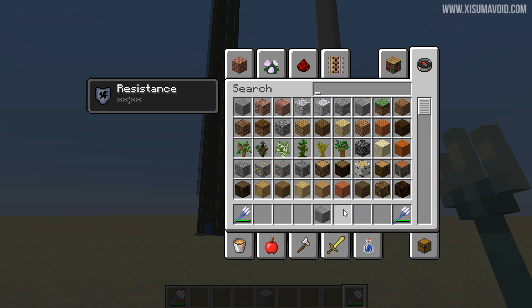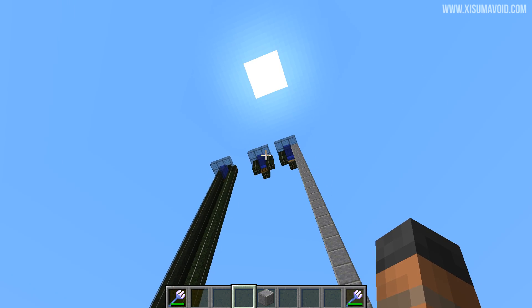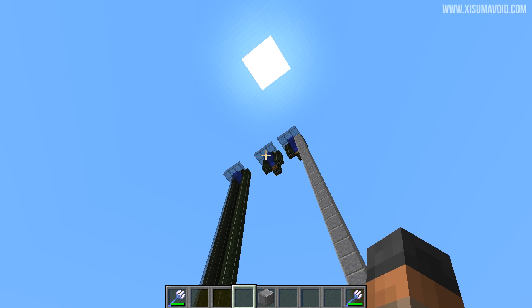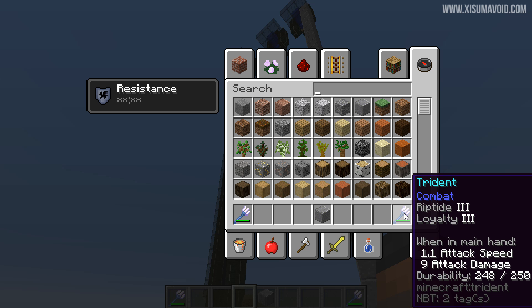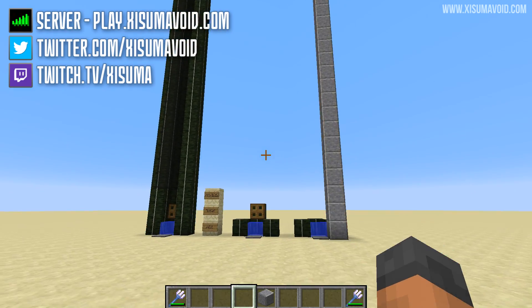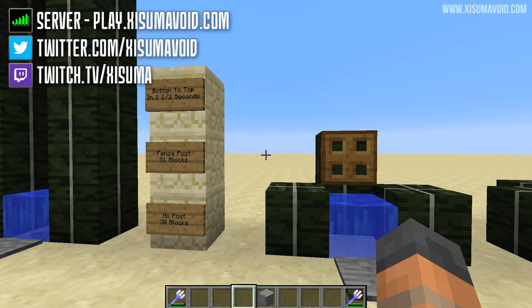I should also mention you can use the loyalty enchantment as well. There was one occasion where the trident came out of the contraption at the top and fell back down to the ground, which is a pain if you're trying to go somewhere up there. So I recommend putting the loyalty enchantment on it as well. I've done this hundreds of times and it only once disappeared with just the riptide enchantment on by itself.